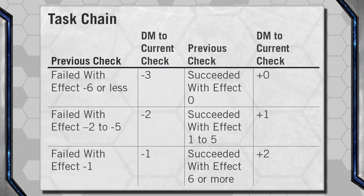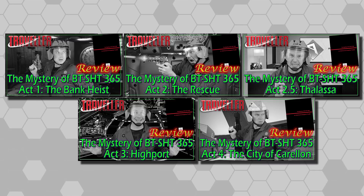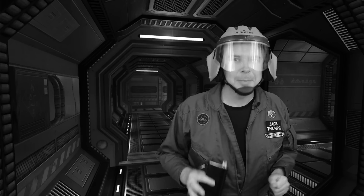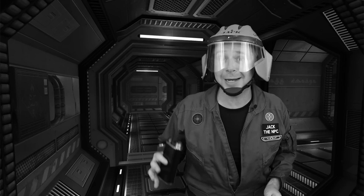After the first roll is complete, you consult the chart. If the first roll failed with an effect of minus 2 to minus 5, the second roll suffers a minus 2 dice modifier. If the first roll succeeded with an effect of 1 through 5, it gives a plus 1 dice modifier to the second roll. We showed a few of those in our Mystery of BT SHT 365 Game Diary, where our sensor operator kept trying to do a sensor check to find the safest course for our pilot to fly, but would fail so badly it actually made it harder for the pilot.